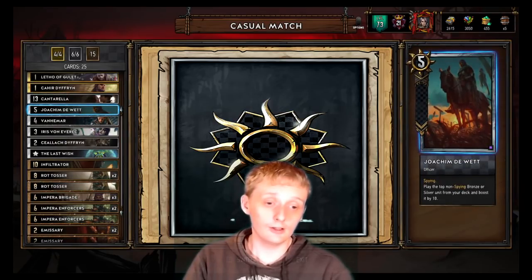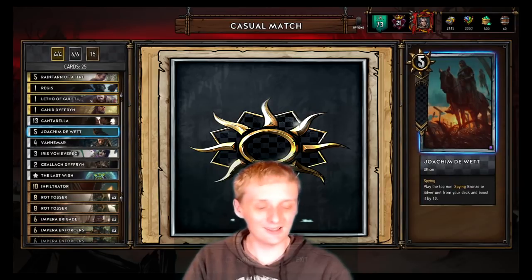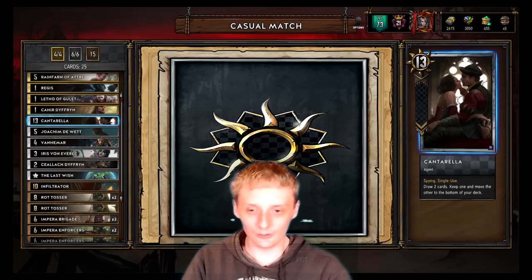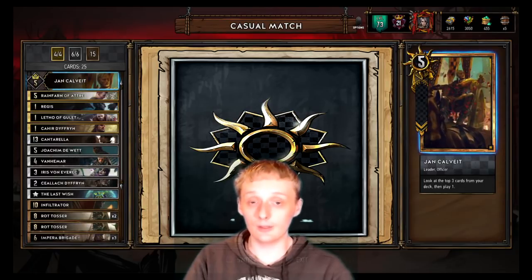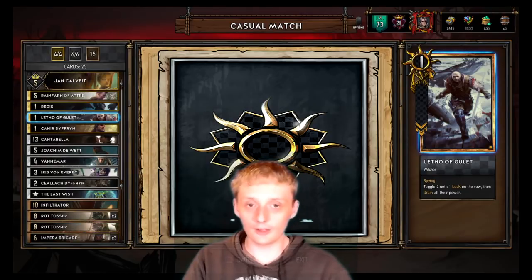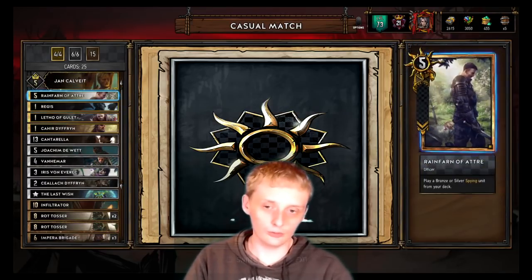Then Joem DeWitt, who plays the top non-spying bronze or silver unit from your deck and boosts it by 10 — always in spies because he's amazing. This is why Dandelion Poet is going to be ridiculous. We've got Cantarella, your disloyal unit, which gets even more value in spies. Then Carher to resurrect our leader because we're running John Calvette, which gives you more deck thinning and lets you get the Regis-Letho combo easier — Letho locks two units, drains power, then you Regis and take his power. Like a double Succubus.